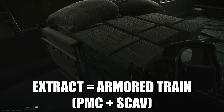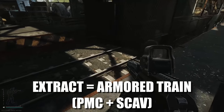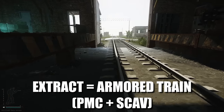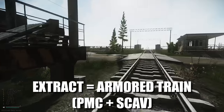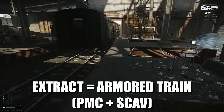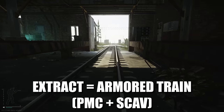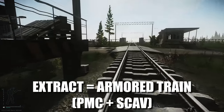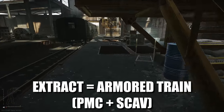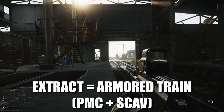When you're the last one left and you've got the train extract, you can usually lock it down. I like to fire a few shots just to let people know I'm in the train, so player scavs who don't have a ticket can be rejected. Hopefully you found this guide useful — we have more extract guides for every map, so check the description. Thanks for watching and I'll see you in the next video.